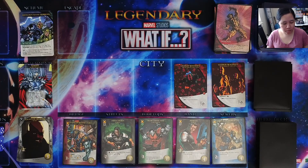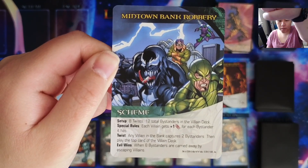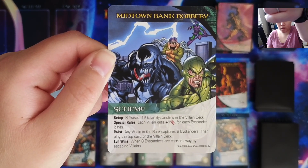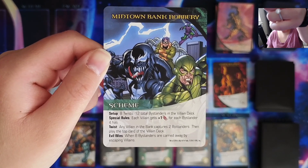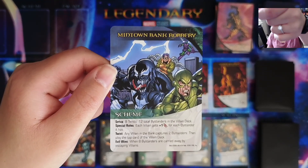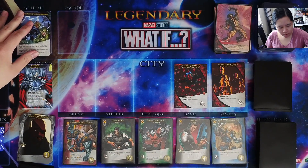I do have the setup for a solo playthrough. The scheme we will be using is the Midtown Bank Robbery. This one says: set up 8 twists, 12 total bystanders in the villain deck. Special rules: each villain gets plus 1 attack for each bystander it has. Twist: any villain in the bank captures 2 bystanders, then play the top card of the villain deck. Evil wins when 8 bystanders are carried away by escaping villains. Yeah, we're gonna try our best to survive this one.